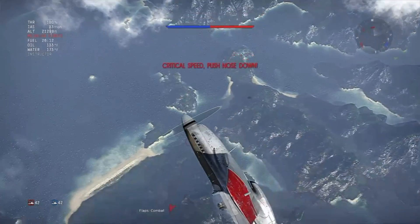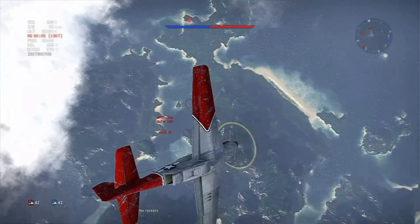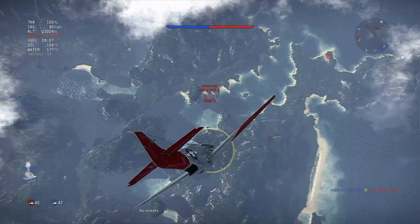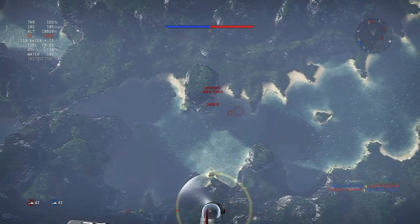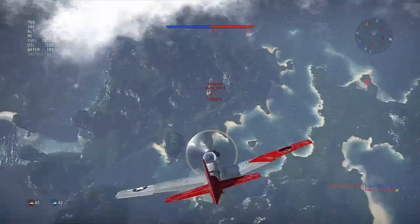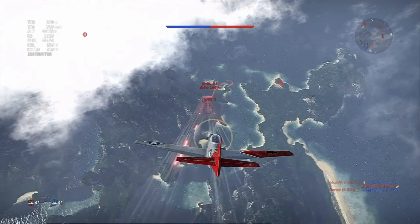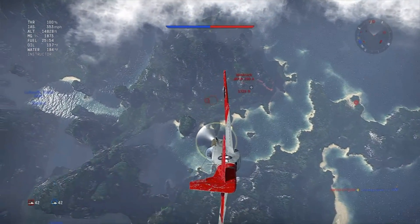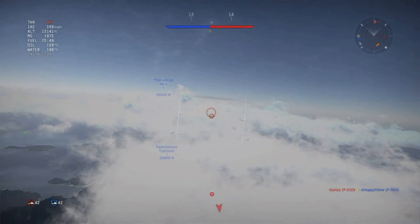Nearing stall speed, so he has to hammerhead the plane. The 190 has stalled out 1.3km beneath him, but has also flipped over into a dive and is going to prove a very difficult target to hit. Coley chases him nevertheless and opens fire when the lead indicator appears, hoping for a lucky hit to set the 190 alight. The 190 goes into a typical rolling evasive pattern which makes it an impossible target, and Coley decides it's time to break off the attack.